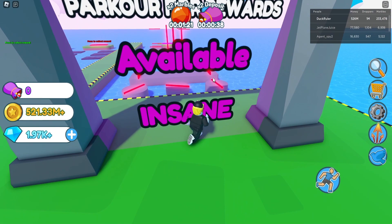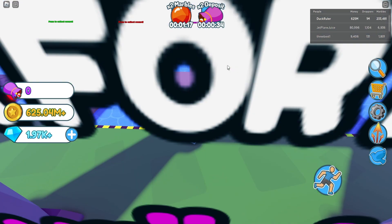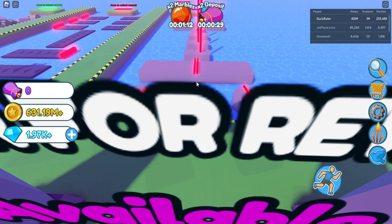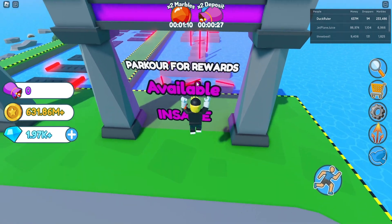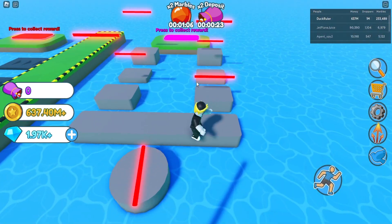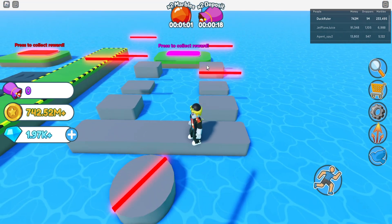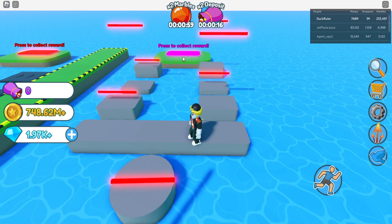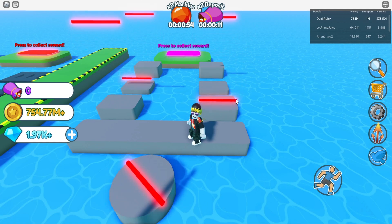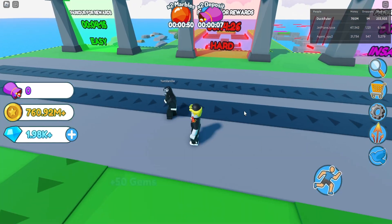And then for insane, this can take a couple tries even if you know how to do it. Your goal is to not get hit by any of the red ones. You just have to time when you go through the middle — wait for them to sync up like this. Now that you've made it through the middle, you're going to go through these first two, and skip the last one by jumping from the second one straight to the platform using Sprint. If you're using Sprint on PC, the key is Shift. Just like that.